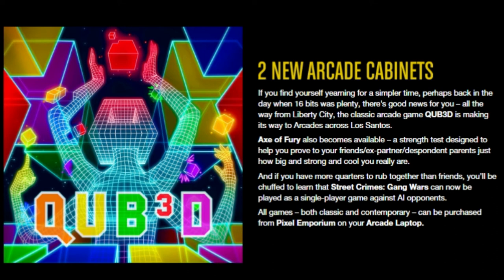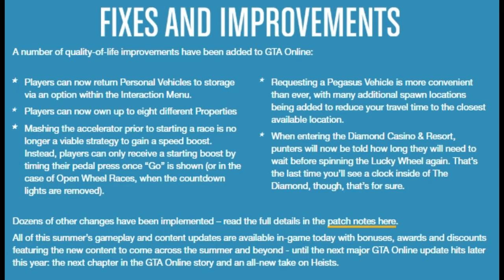Fixes and improvements: a number of quality of life improvements have been added to GTA Online. Players can now return personal vehicles to storage via an option within the interactive menu — that is fantastic, you don't have to keep running away from your vehicle. Players can now own up to eight different properties, which is nice for small garage space.